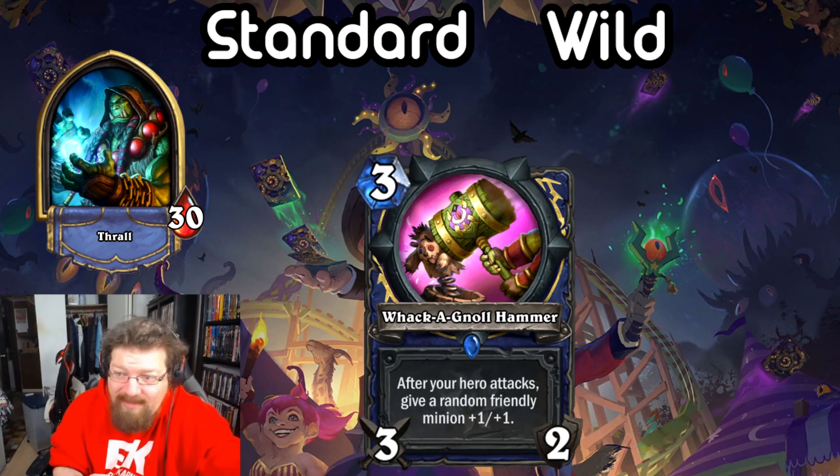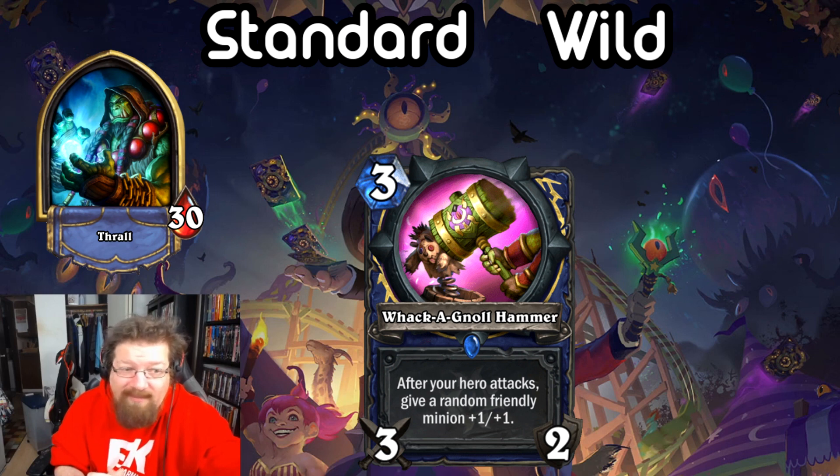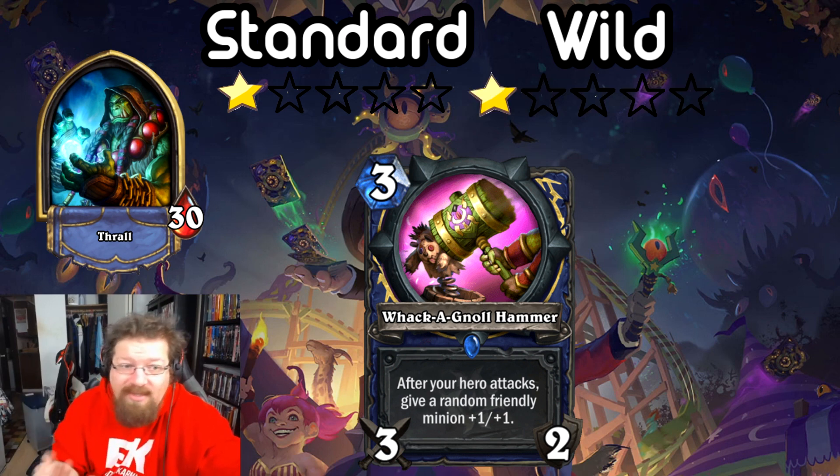Next we have Whack-A-Gnoll Hammer — it's a 3-mana 3/2 weapon. After your hero attacks, give a random friendly minion +1/+1. You have to have a minion on board. These types of cards have never historically seen any play — it's basically War Axe for 3 mana but all you're getting is two buffs out of it. It just doesn't seem impactful whatsoever. Not sold on this card in any deck. I'm giving it a 1 in Standard — take it in Arena, that's about it. In Wild it's even worse; you're never playing this card. It's a 1.